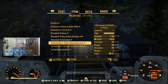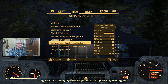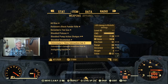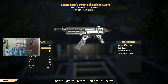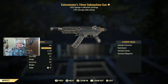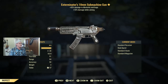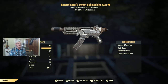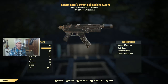We've got an Exterminator 10mm Machine Gun. Exterminator makes it so you do 30 extra damage to mirelurks and bugs, which isn't the most sought-after effect, but you also get 10% damage while aiming. Honestly this is a mediocre weapon — I wouldn't recommend wasting your one item on this particular one, but it's there if you want it. I'm not here to judge — play how you want to play.